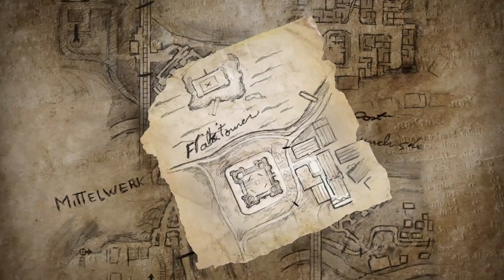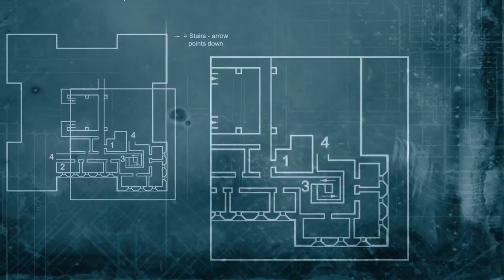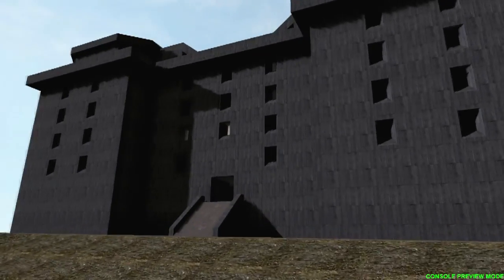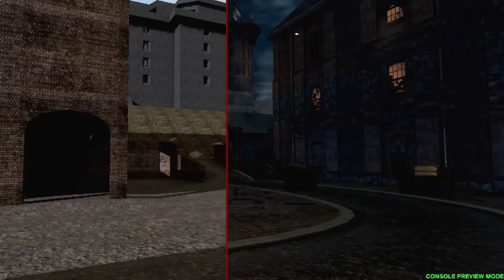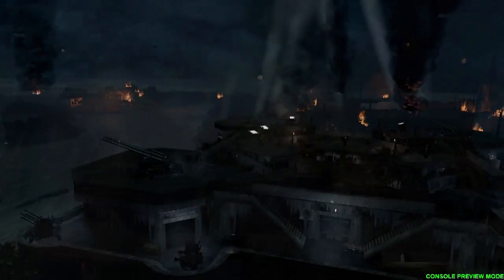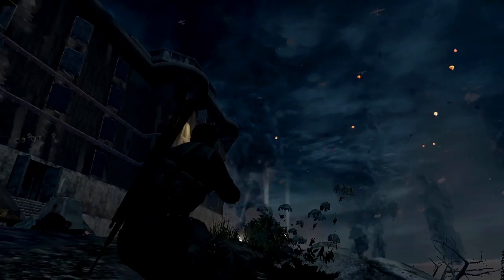We start off building a level by just literally drawing a top-down map. We figure out where everything is and what the proportions are. From there, we build what we call a white box, which is a low-detail model of the whole level. And that's really what we stick with for a while. Once we're happy with the way everything's laid out, then we hand it over to the artists and they begin the process of making it look great.